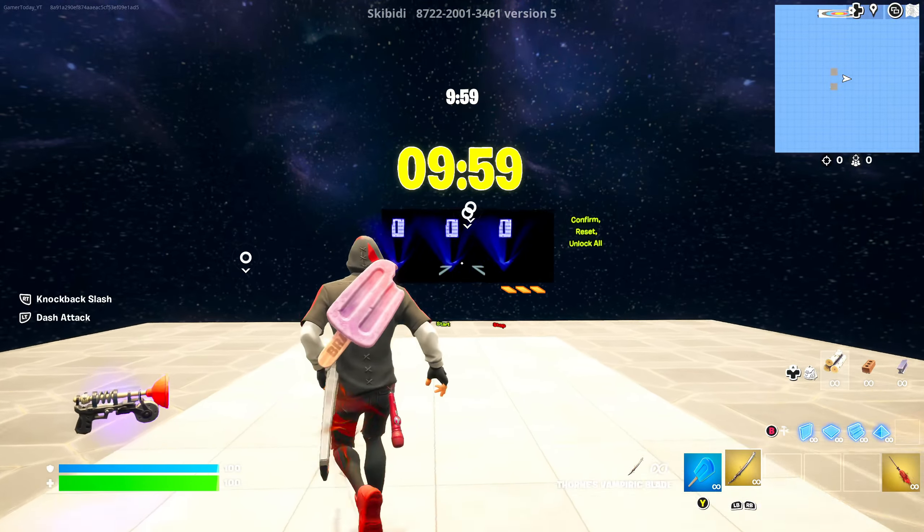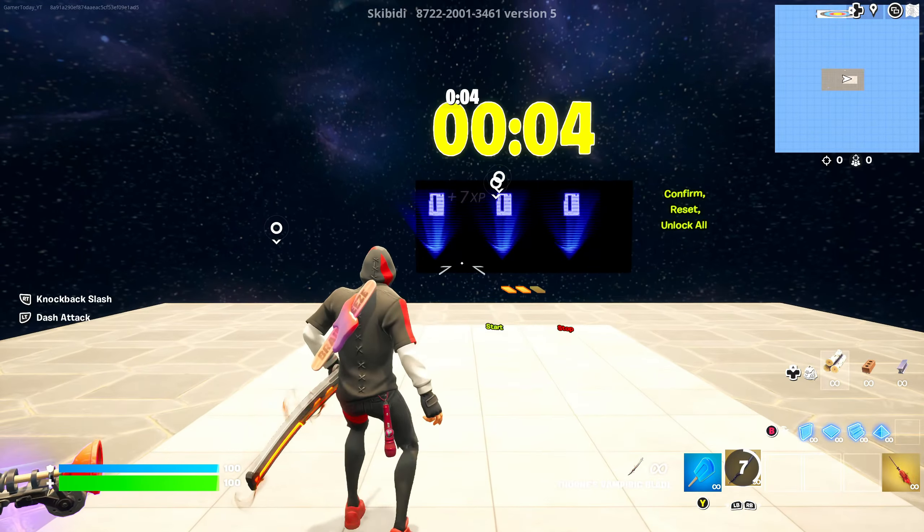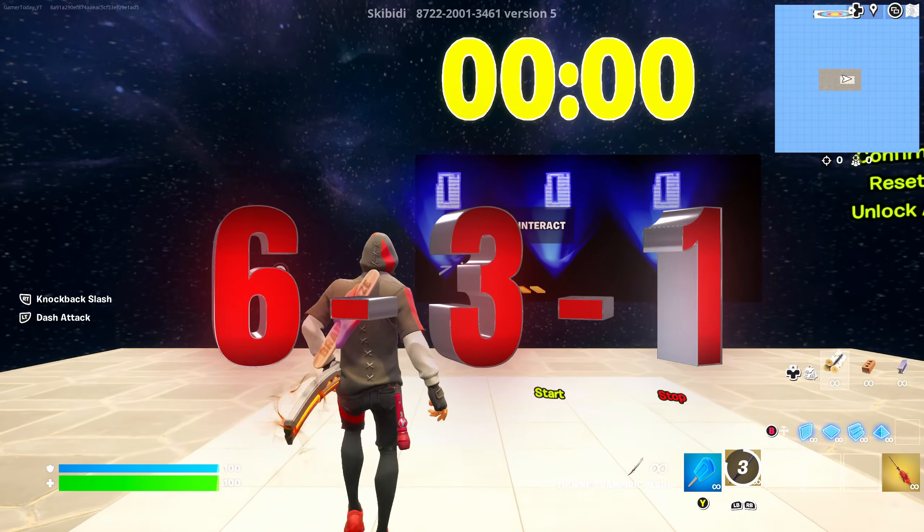Now jump down here and run to the building that says Volt, but you're going to go to the sign next to it and do an emote, then cancel the emote. You'll be teleported to one of those counter time rooms. Now all you have to do is wait 10 minutes. After those 10 minutes are up, you're going to put in this code right here — I'm going to put it big on the screen so it's easy to read as well.